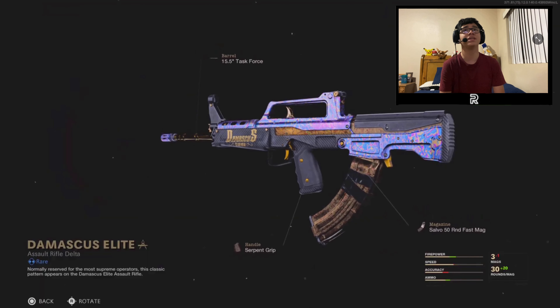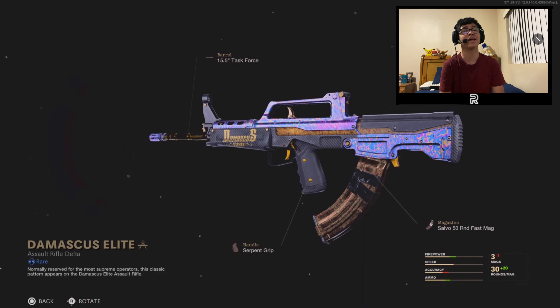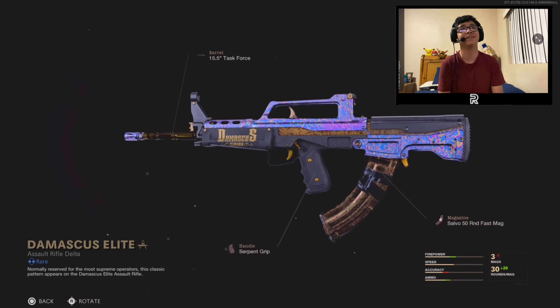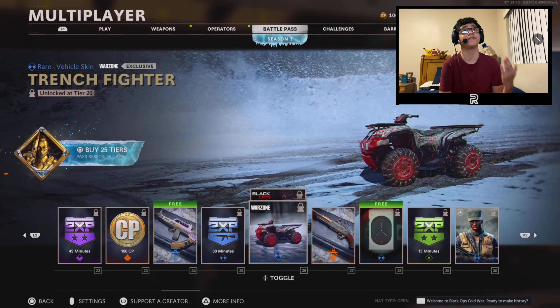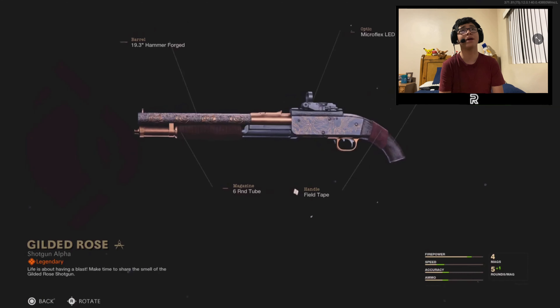We got a free QBZ with a Damascus-style camo. Basically all those players that grinded for Damascus in Modern Warfare could have just bought a Damascus QBZ — good to know. They released two guns that look like Damascus: the FAL back in Modern Warfare and now the QBZ. We also got a 35-minute double weapon XP token, a Trench Fighter motorcycle and ATV for Fireteam Dirty Bomb, and a pretty cool shotgun variant.